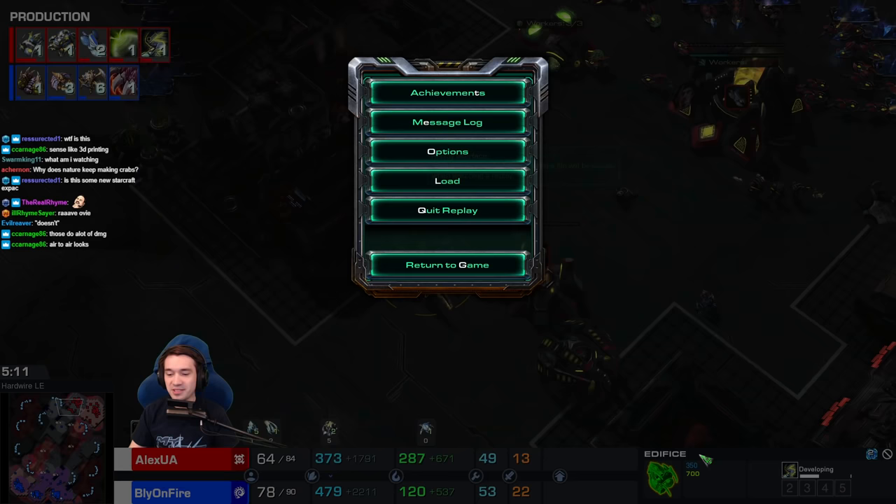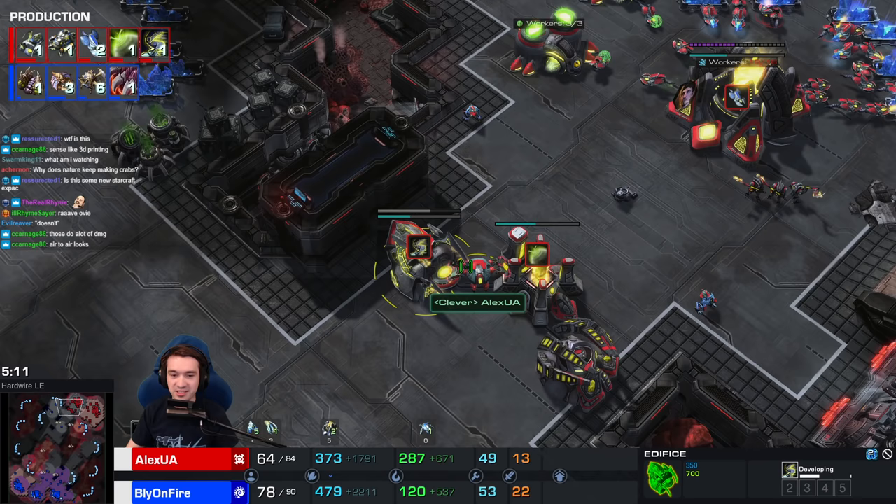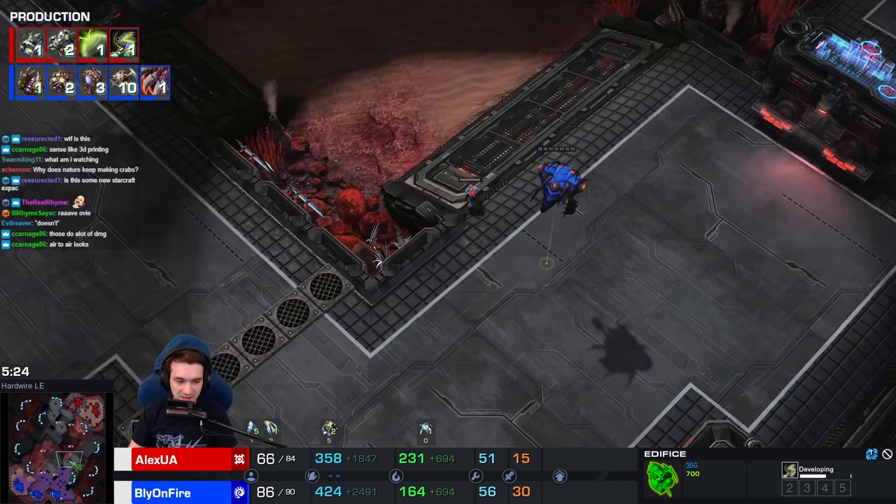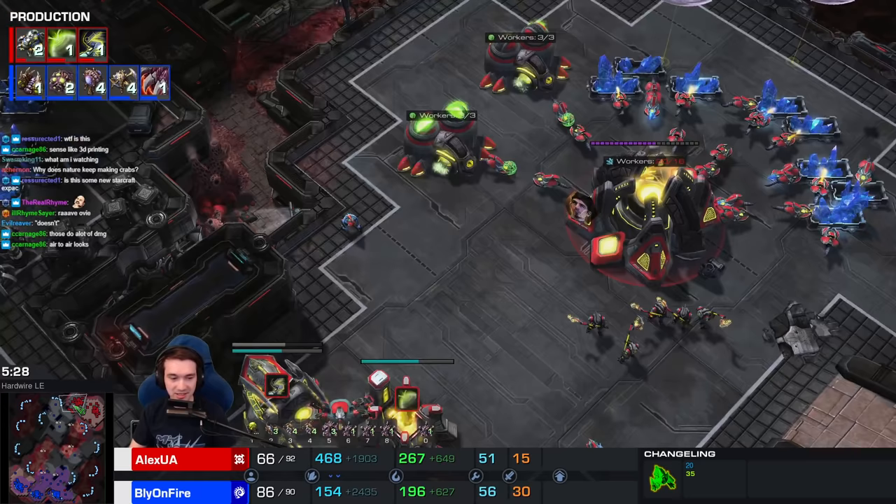I would love to actually see the names. Modified gate - we all wanted to modify our gate in the past. But only Volts and Pariahs are going to be the beneficiaries of it. So yeah, much like Zerg buildings, the upgrades are just on the tech buildings. And then the warp-ins are done near the citadels.